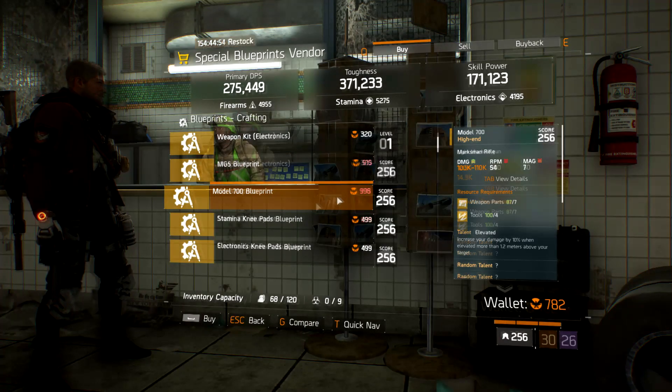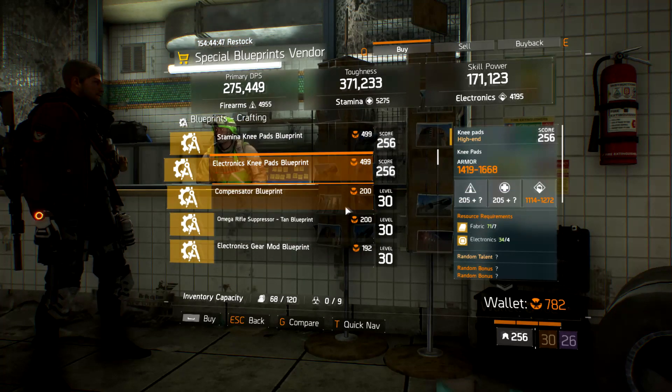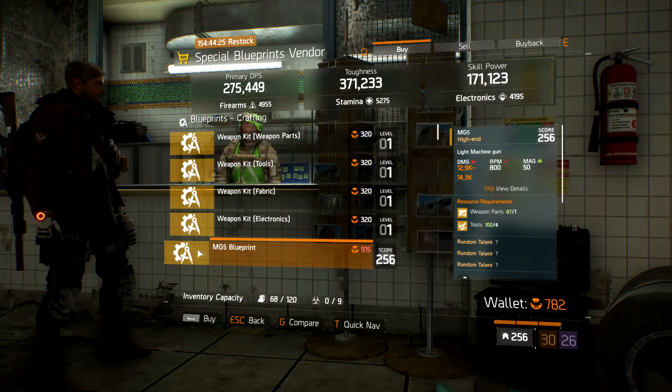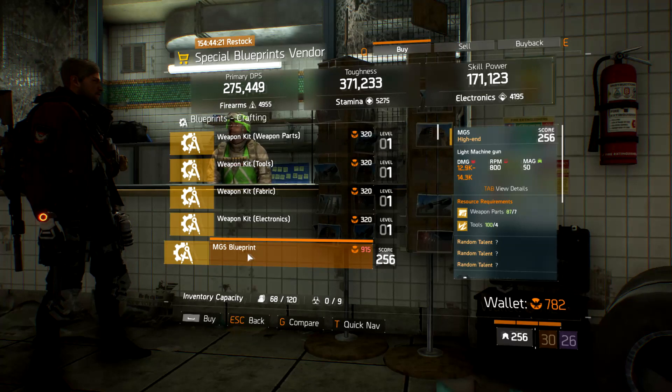This week we've got an MG5, a Model 700, Stamina Kneepads, Electronic Kneepads, a Compensator, an Omega Rifle Suppressor Tan, and an Electronics Gear Mod Blueprint. I'm actually going to save up some more Phoenix credits and pick up the MG5 Blueprint, because some of the classified gear we're going to be getting is definitely going to work well with an MG5.